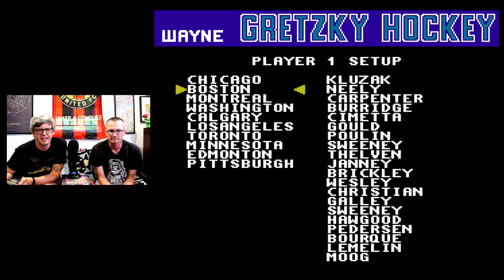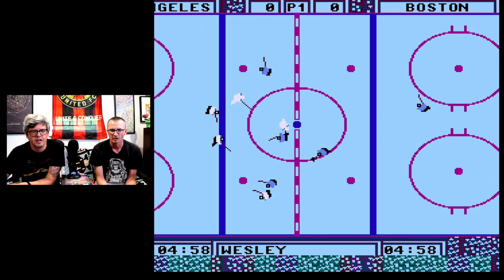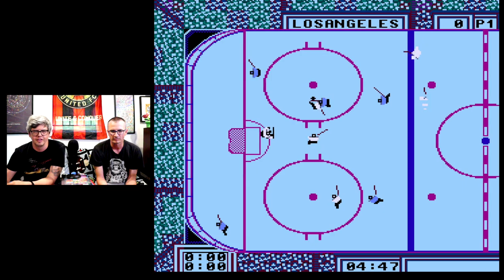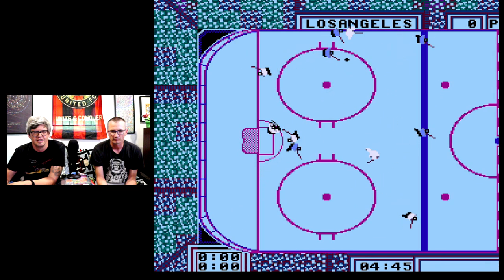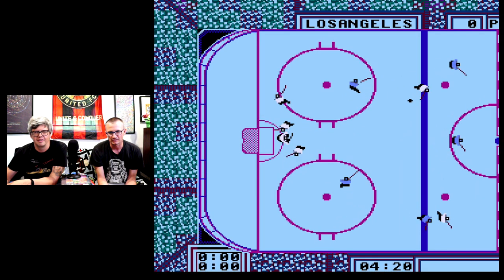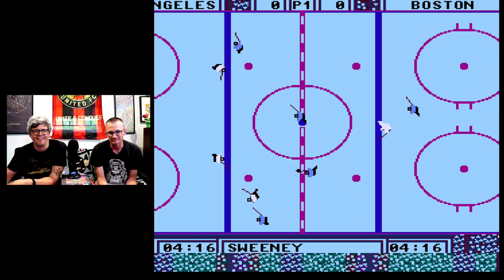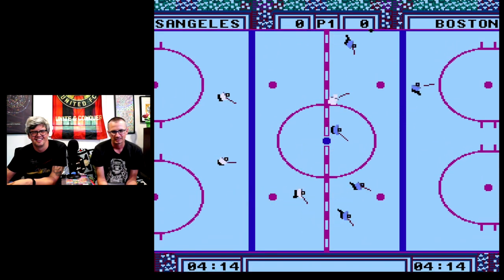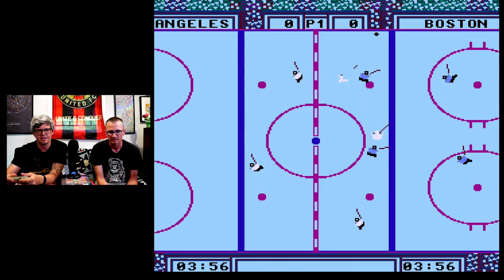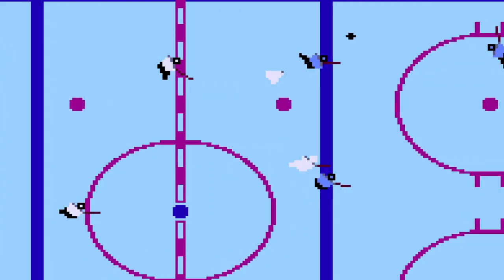So you and your partner choose your team, awkwardly enter your names — and jesus, what a mess. We thought maybe we selected the wrong option, but yeah, we are both on the same team here. But unlike every other game on this list, there's no number 1 or number 2 floating around the players, or even some color difference to help you distinguish between who's controlling who. Instead, you both just blink repetitively like you're trying to warn planes not to fly too low to a cell phone tower.